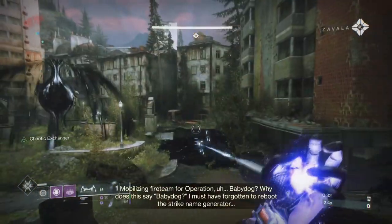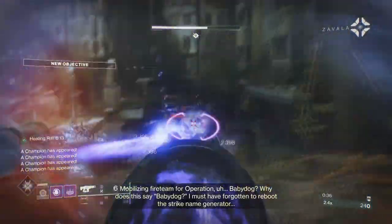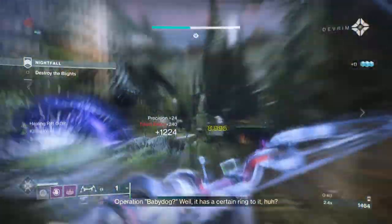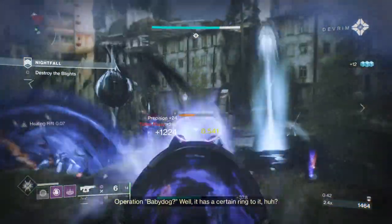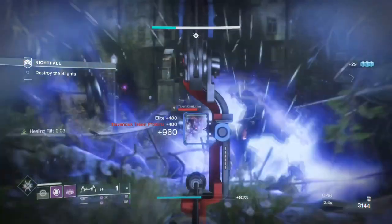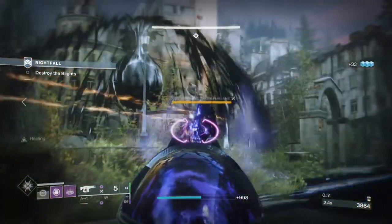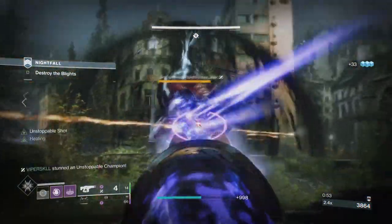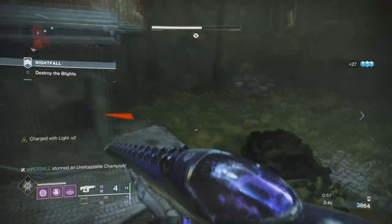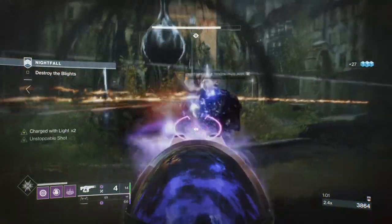With the soon-to-come Void 3.0 update that will massively change how the Void subclasses will act and be used in game, now is a great time to get in as many Void builds as you can. I have a perfect Contraverse Hold and Telesto build that will net you a big amount of damage, but also allow you to survive more and provide oodles of support via the Elemental Wells, which is how the build will allow you to survive all encounters with ease.